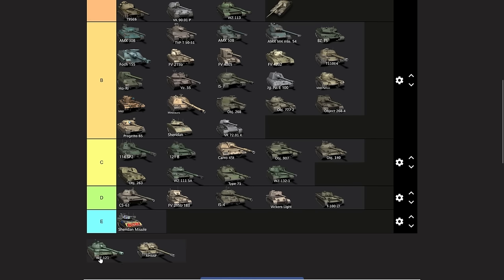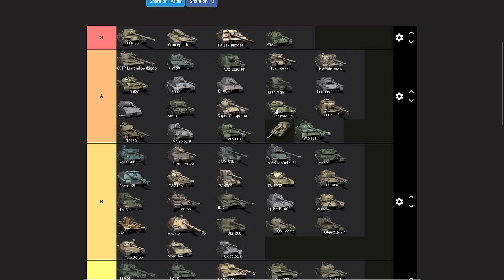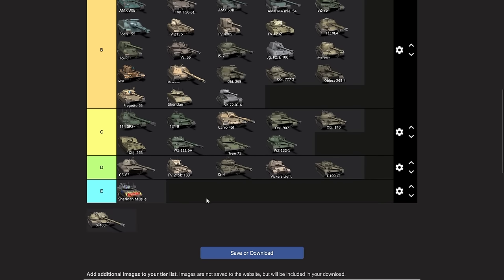The WZ-121 — great alpha damage, the big thing it lacks is gun depression. Really good alpha damage, and the movement accuracy is absolutely terrible but the accuracy zoomed in is very good. It's got turret armor, hull armor is fine enough. It definitely deserves being in the same place as the 62A and E50M — up in A tier. It's also somewhat easy to play, definitely belongs there.